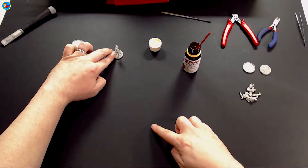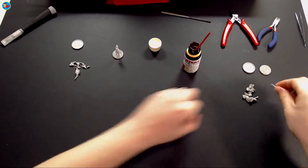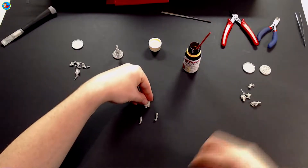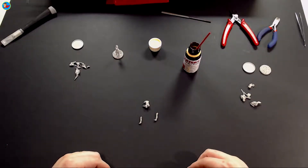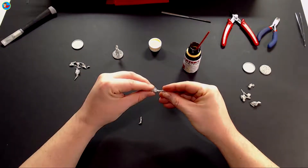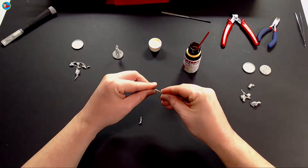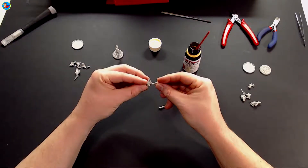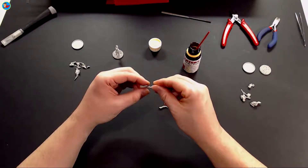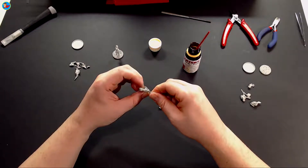A bit of cement on the base of her feet and away we go. I'll check from all angles just to make sure she's straight - and that's her sorted. I'll put that aside at an angle so I can see if she leans one way or the other as the glue sets. Next I need to attach some legs to the male, so I'll just do the dry fit to make sure they fit - and both look fine there.